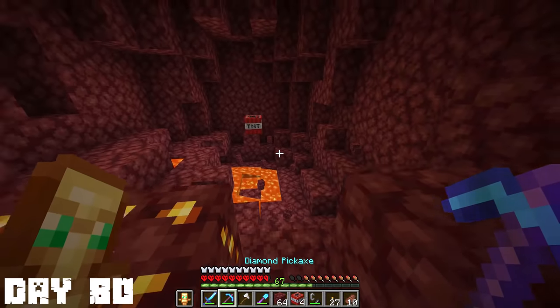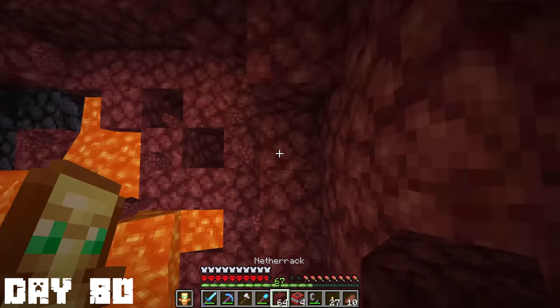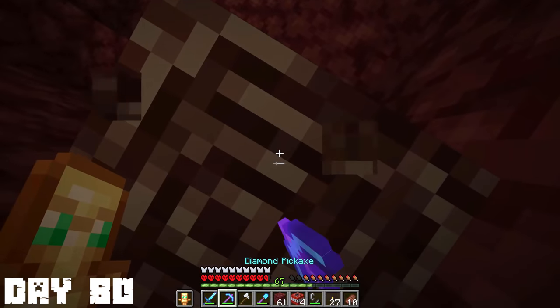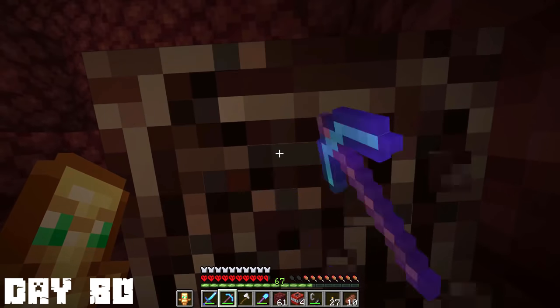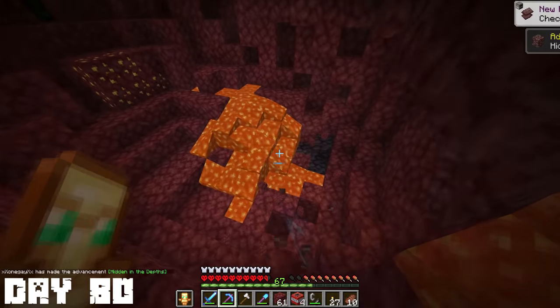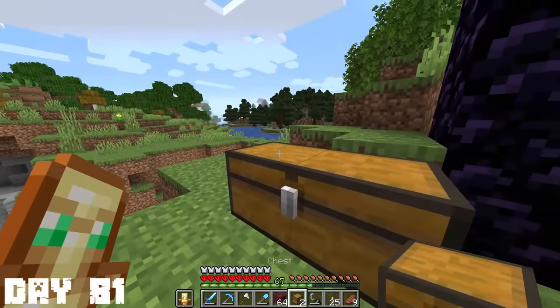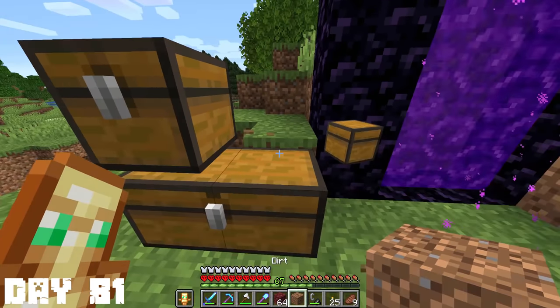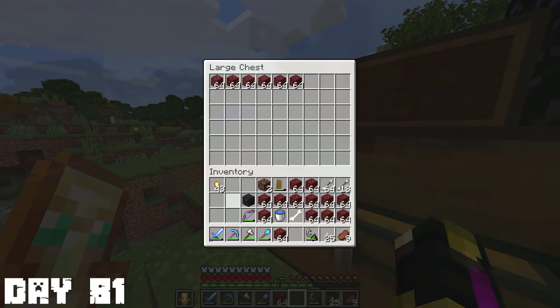So I went down to go mine for some netherite because I completely forgot that this was even a thing. After a little bit I found some, and I was using the TNT exploding strategy. It looks like it worked pretty well. I only ended up finding two pieces of netherite while I was down in the underground nether. I also created a little storage area next to my portal so I can store all this netherite I was getting from exploding all of this stuff.